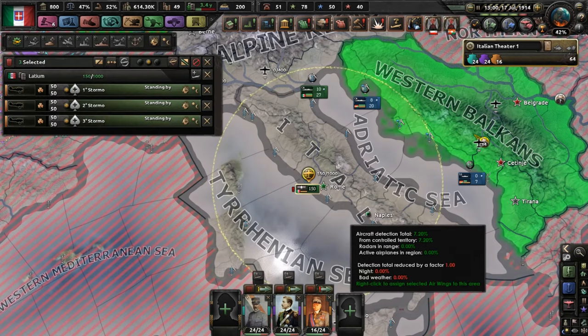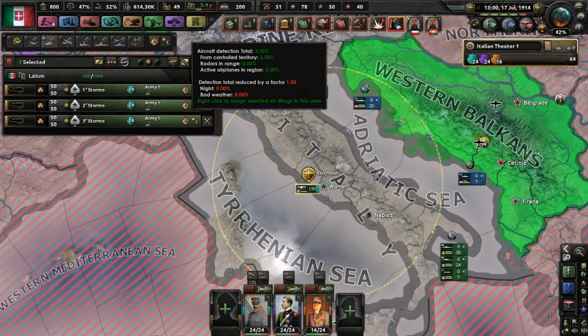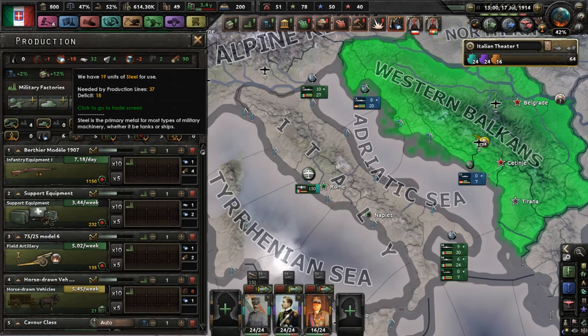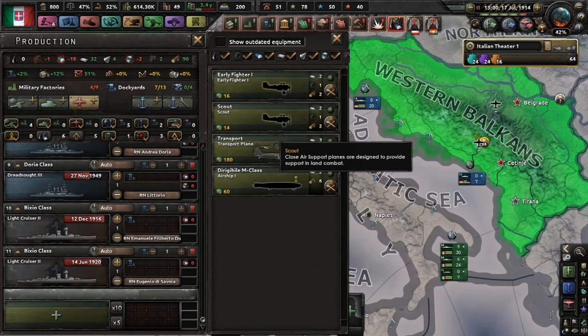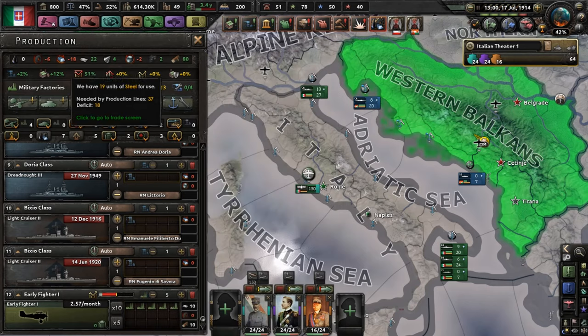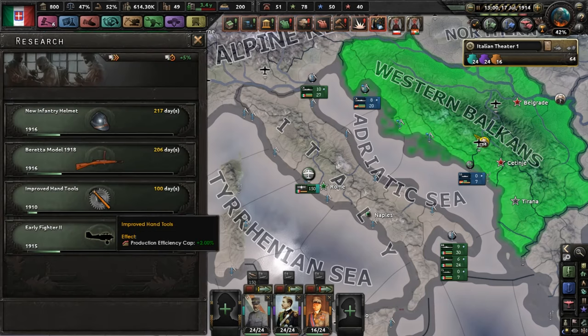It's time for our 150 close air support aircraft to help us do something. Are we actually producing? We are missing some steel — definitely not what we want in the middle of a world war. Early fighter and scout — let's go with some early fighters, especially since we are the early fighters.